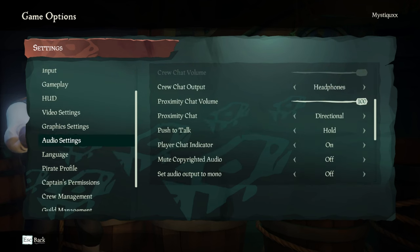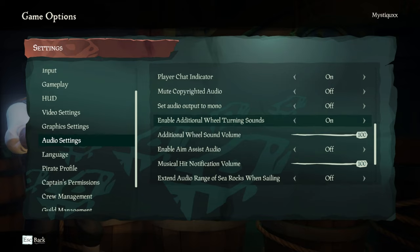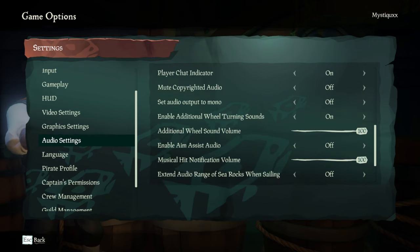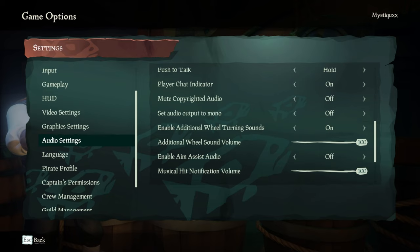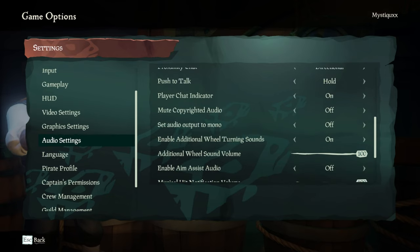Moving on to audio settings. All the proximity stuff — you want this directional so that you can hear if people are using in-game chat and hear where it's coming from, so it's not just one-dimensional. There's one other setting: the additional wheel turning sounds. This helps so much in terms of hearing where your wheel is. Since it became a feature I cannot turn it off — it genuinely helps gauge where my wheel is actually turned at, rather than just visually viewing it. Previously you had to guess, but now you can gauge how many clicks right or left your wheel has been turned.